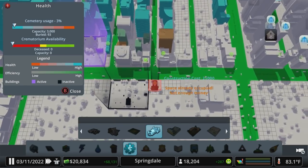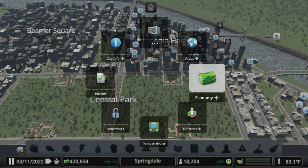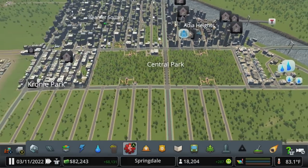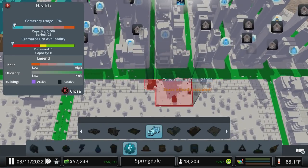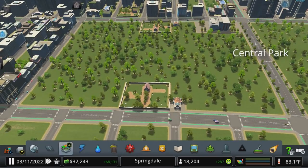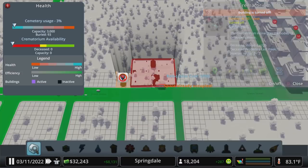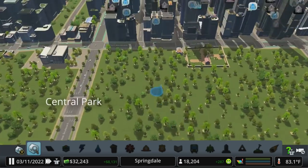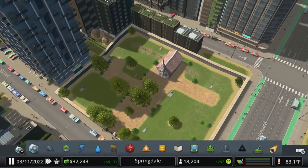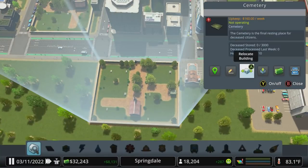We're going to throw a crematorium on every single one of these interior spots. Do we have loans we can take out? Take out this loan, pay that back and take it out again — now we've got some money. 25,000 per crematorium — man, we're getting ready for that first big death wave. We can save a little money in the meantime by turning these buildings off, at least most of them. Hopefully I remember to turn those on once the first death wave hits. Let's check our cemetery — 93 of 3,000. I may have gone a little bit overboard on death care coverage.